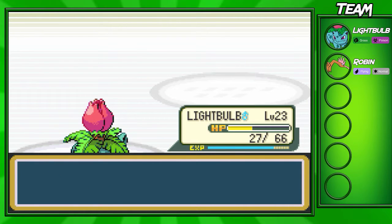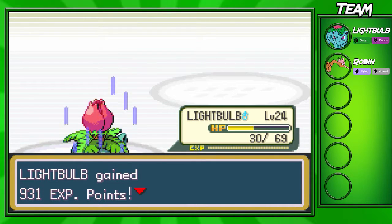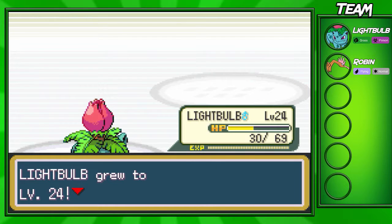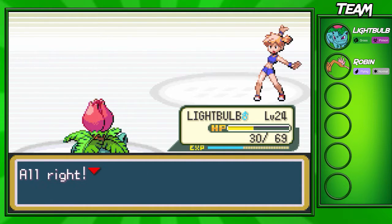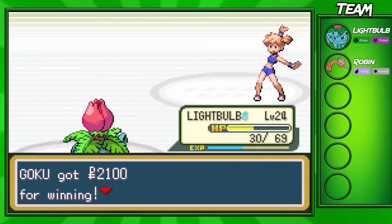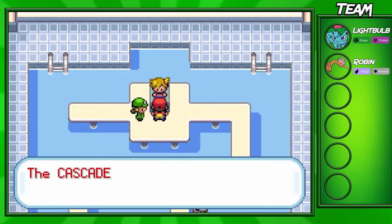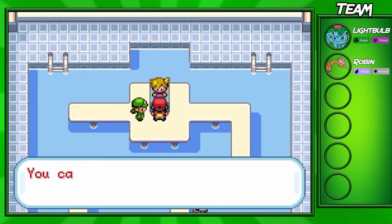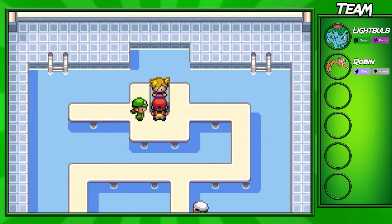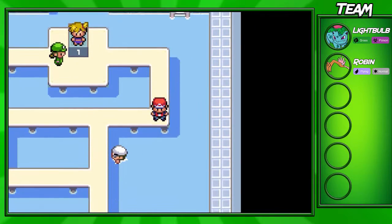After you win the Gym Battle, we're also going to go up to level 24, which is nice. She's going to give you TM03, which is Water Pulse. She's also going to give you the Cascade Badge and $2,000. The Cascade Badge allows your Pokemon over level 30 to obey you, and you're also able to use Cut now, which is a very useful HM that we'll have to use later on in the game. We got Water Pulse, but none of my Pokemon could actually learn that at the moment, so I'm not going to teach it to anyone.